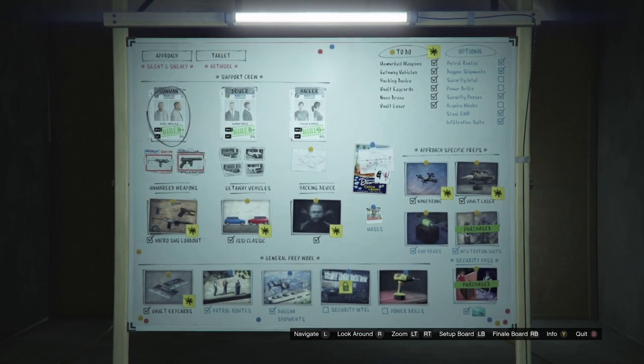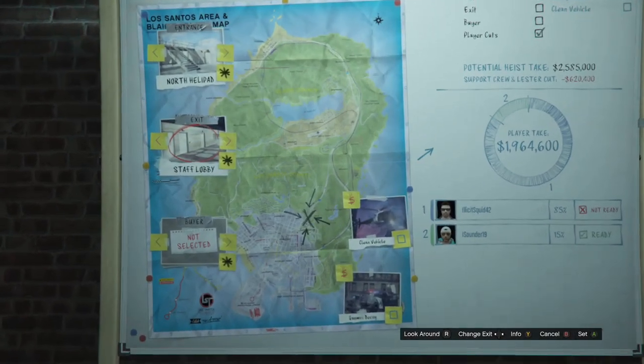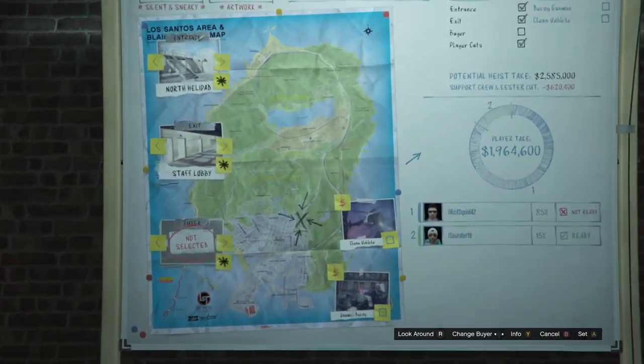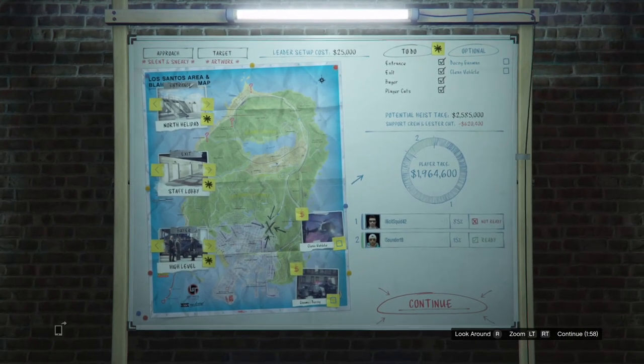I also recommend getting the cheapest driver and gunman, and getting Paige as your hacker. When doing the heist, I recommend entering the casino from the helipad since it puts you in a better position than going through the front door. I also recommend leaving through the staff lobby and selling to the high-end buyer.